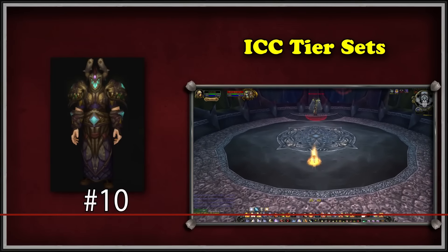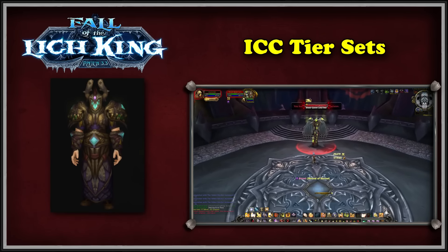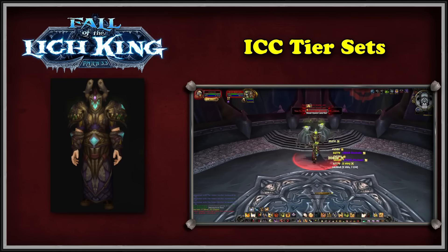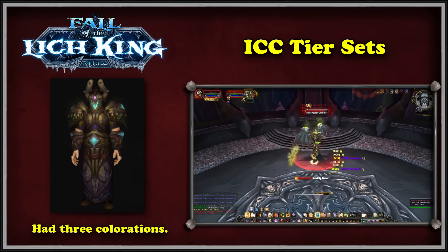At number 10, we have the Icecrown Citadel set. This set was introduced to druids in the Fall of the Lich King patch and was their personal tier set from the famous ICC raid itself. It had three colorations in total — one for 10-man normal, which was considered to be the base version of the tier set, and then two upgraded versions.